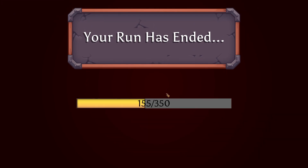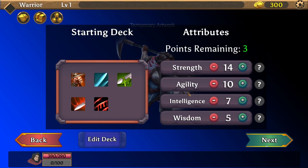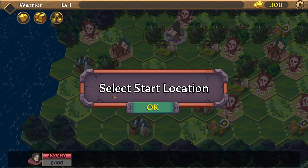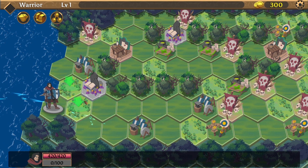Your run has ended because I was a noob. New run — Warrior, full strength, just a classic build. We skipped the story because we know it. Select your location and here we go.